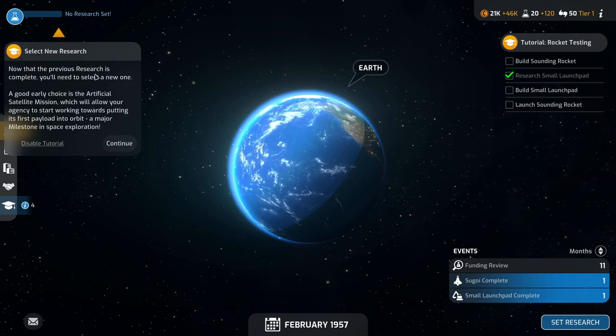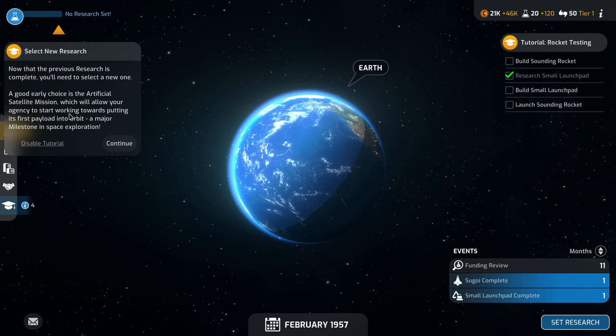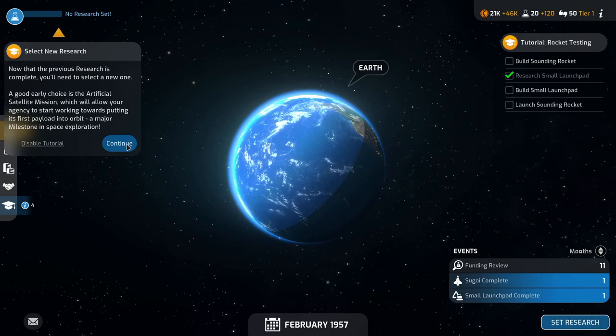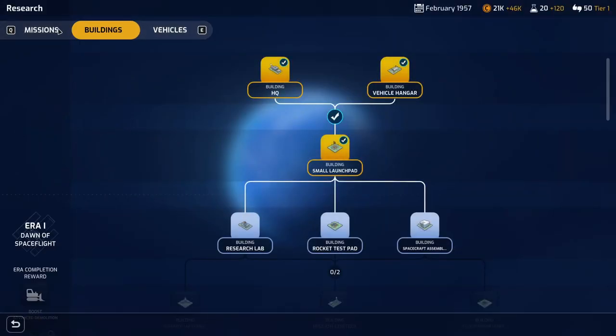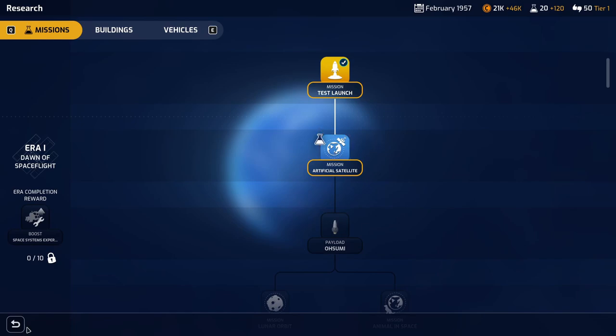Now that the previous research is complete we'll need to start a new one. A good early choice is the artificial satellite mission, which will allow your agency to start working towards putting its first payload into orbit — a major milestone in space exploration. The artificial satellite research costs 400 science over two months and will give us 150 support. Its destination is Earth orbit and an essential first step in any space program — the first agency to launch a satellite into stable orbit will take a prominent early lead in the space race. We'll get that researched.